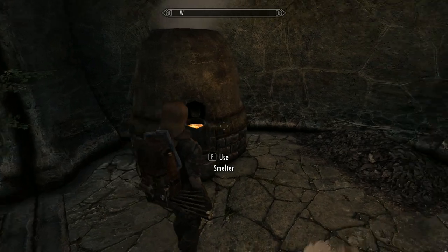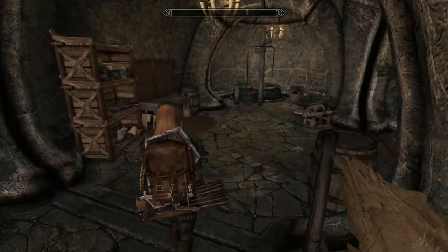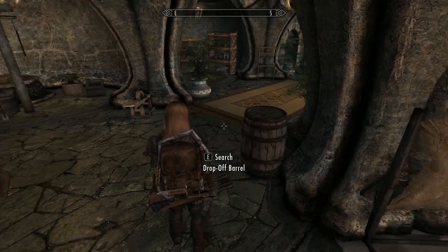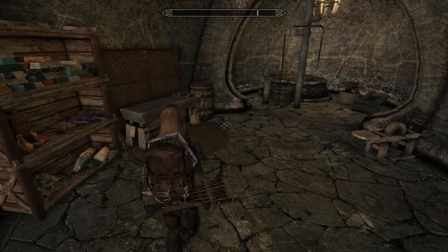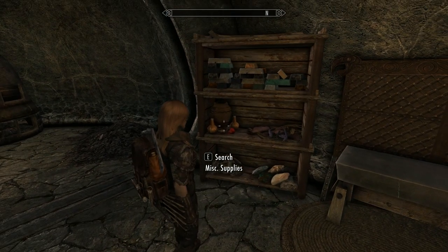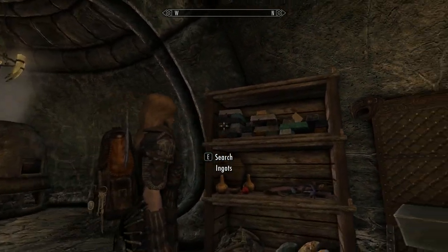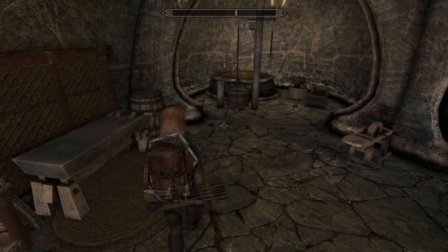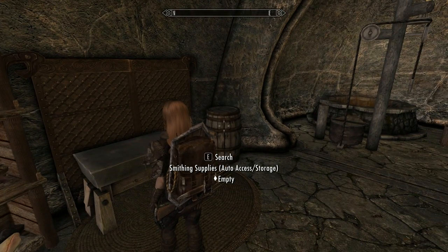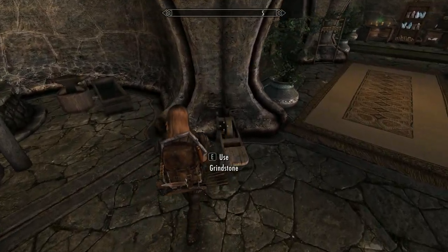So as you just saw, that was the staff enchanter. We've got the smelter here, all the smithing stations, and there's your drop-off barrel which is linked to the one in the entrance. You've got all your smithing storage there — really nicely done. And your workbench, and your smithing supplies drop off too.